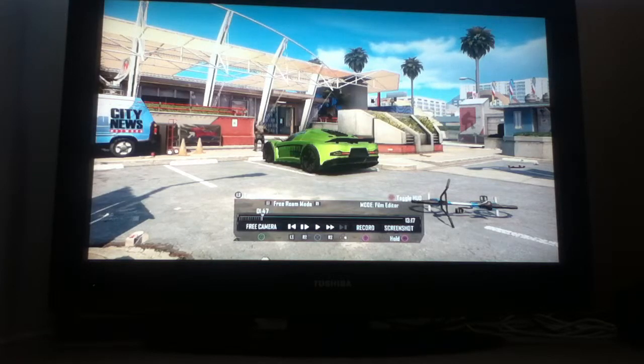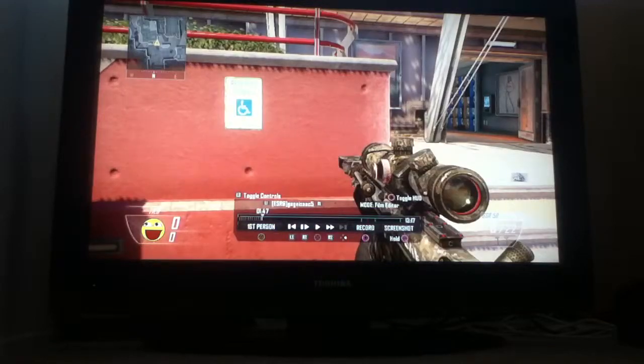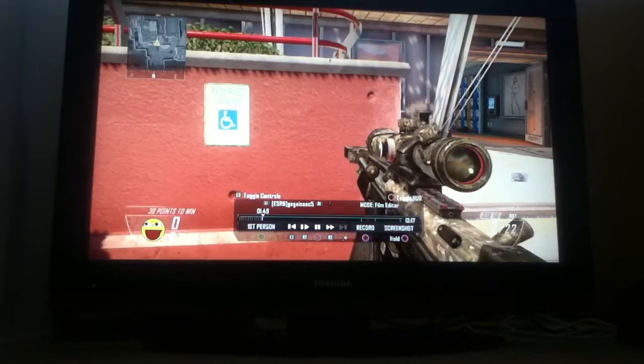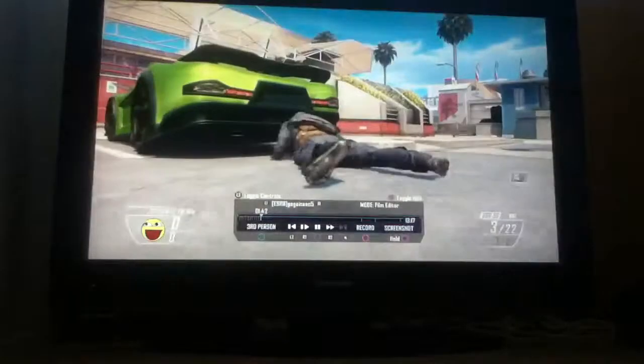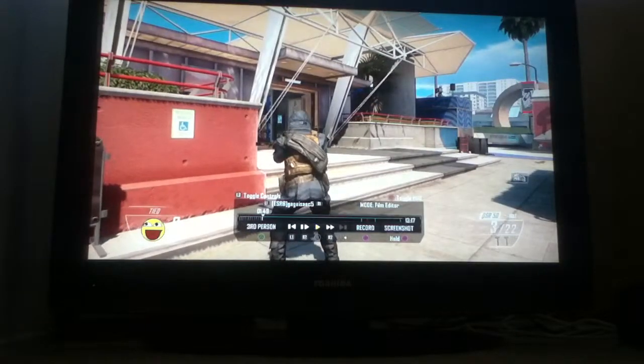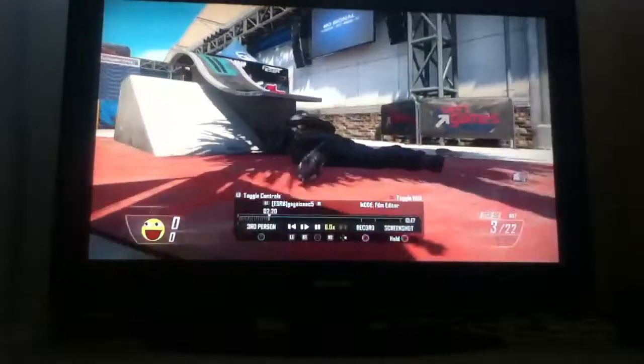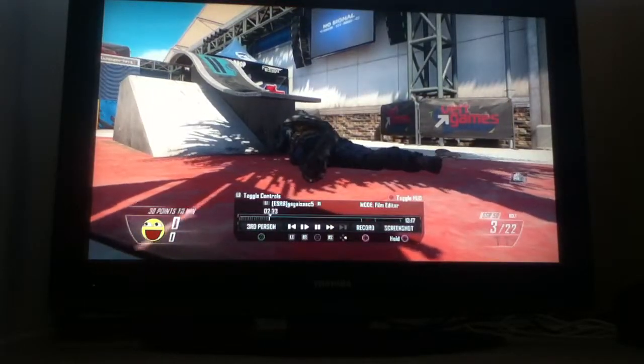You just knife and then you double tap X and then you just do that. You just walk, and this is how it looks like from another person's view — that's how it looks like. You just slide.